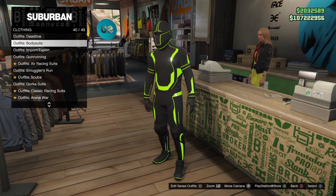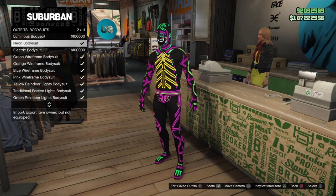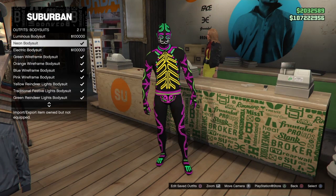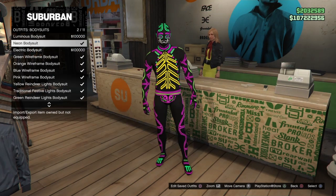Once you've got that saved outfit, come back to the front desk, same area, and just one below the Deadline outfits there's going to be body suits. You're going to need a neon body suit. Put this one on — this is the only one I believe will work with it. I'm pretty confident this is the only one that works.